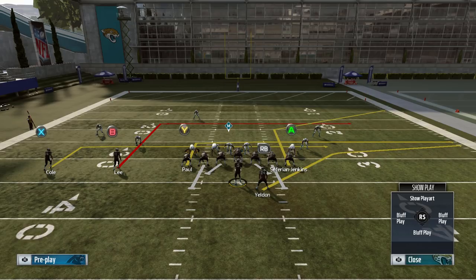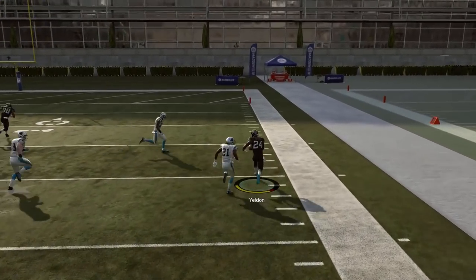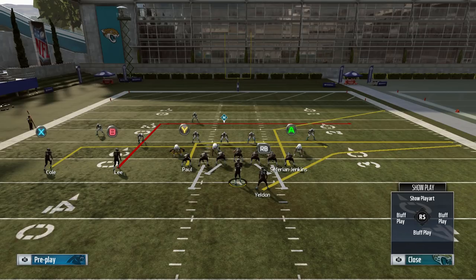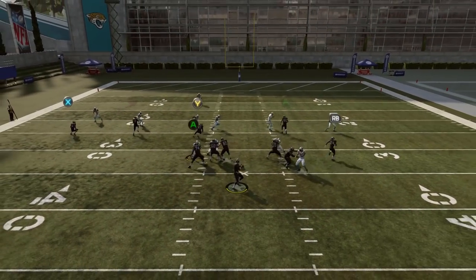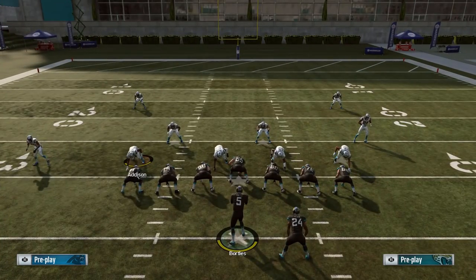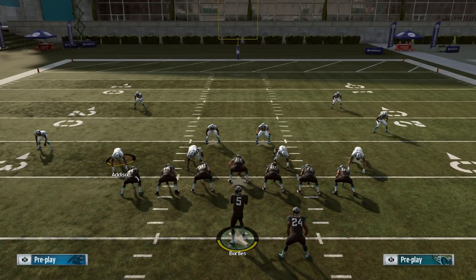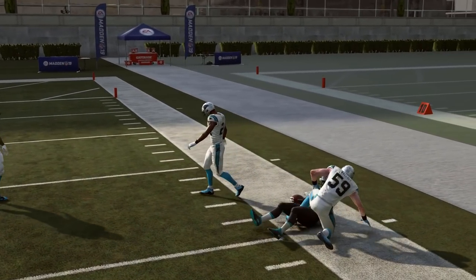That corner route in conjunction with the table route underneath makes for a lethal combo, along with the backside digs which are really good as check-down options. The table route develops very quickly, Yeldon is able to get out, and the animation you get when you turn upfield this year is very good — you get a little speed boost going towards the sideline. Against man-to-man coverage, ASJ's corner route wasn't quite able to generate separation against a guy like Luke Kuechly, but in most cases that corner route is going to get open — it cuts very quickly, which is rare this year.